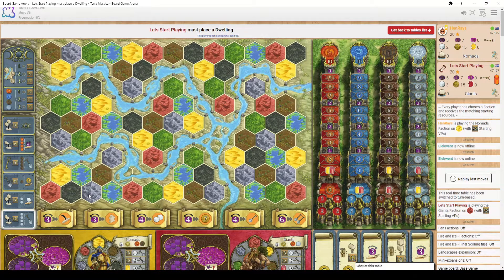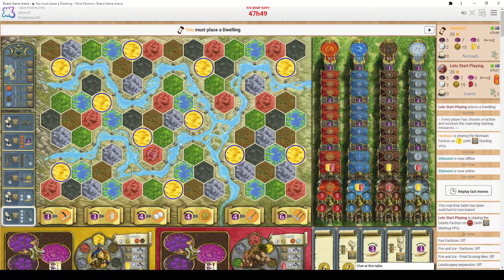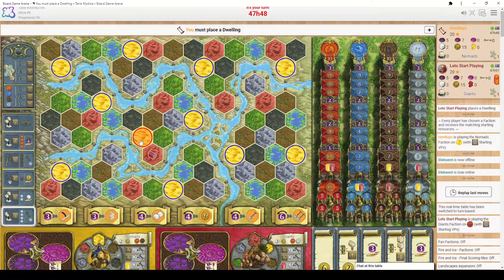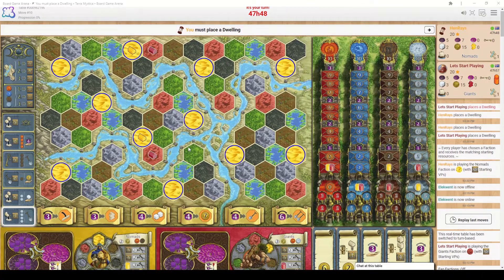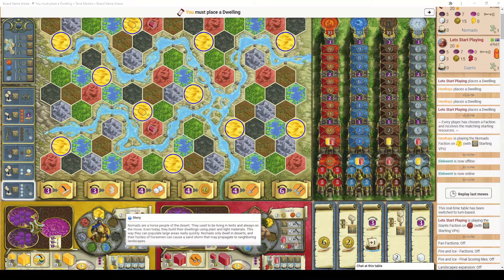Let's complete these dwelling placements. My opponent places first — you'll be asked which sand location you want to place on because this is your home terrain. With dwelling placements you want to put yourself close to your opponents but also not be blocked off by them. The reason you want to be close is it gives you a discount on buildings, and you really need to make every coin and worker count in this game. I'm going to place my first one here, and a second one over here, predicting the Giant will place nearby. Because of my faction bonus I get to place a third dwelling.